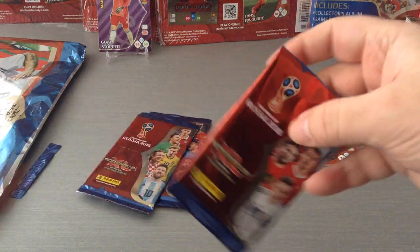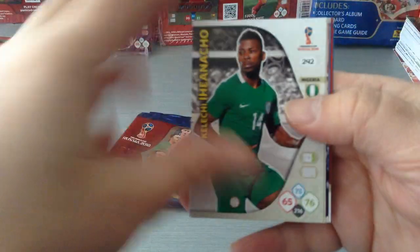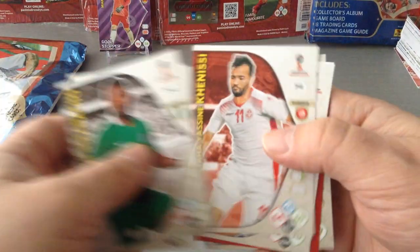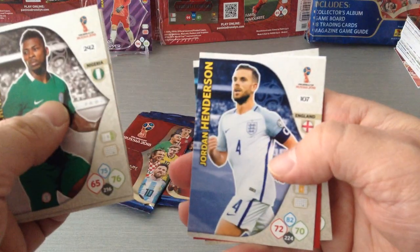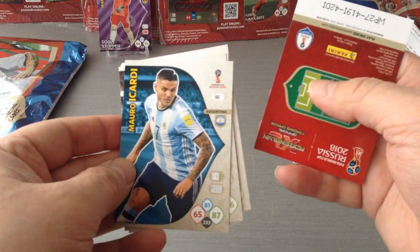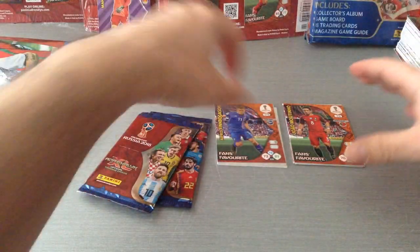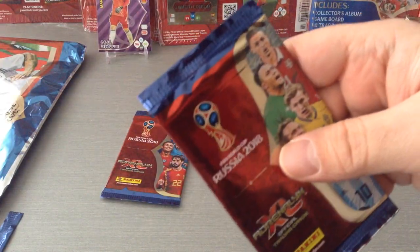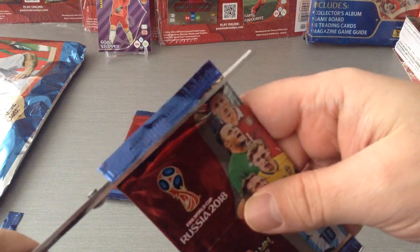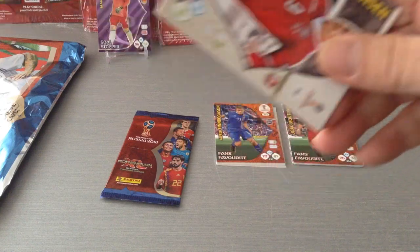The card designs are standard, apart from the Nordic edition — it's gonna be different. Iannaccio, Hector — Germany, Canissi — Tunisia, Jordan Henderson for England, Mauro Icardi — Argentina, special card Finn Boggesson fans favourite — Iceland. I hope to pull something different than a fans favourite in the starter pack, just to have something different. We shall see.